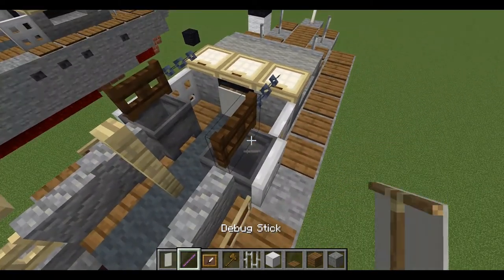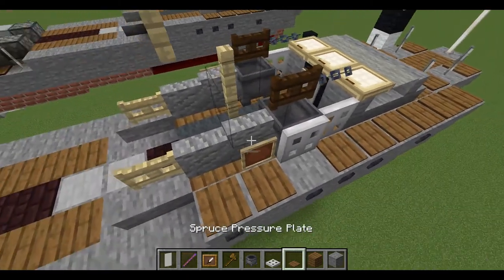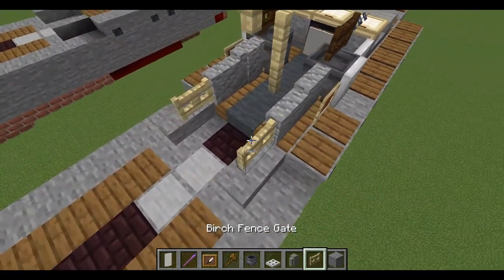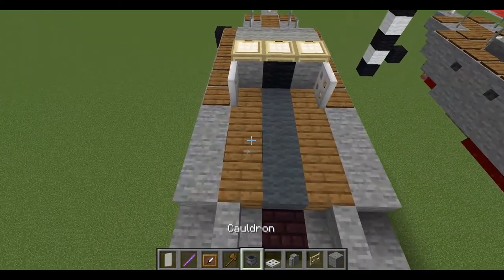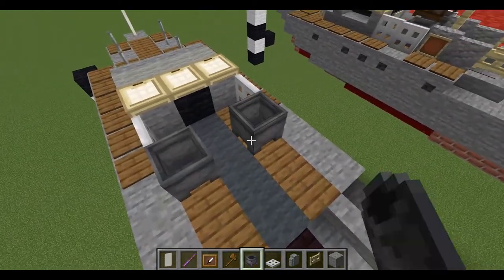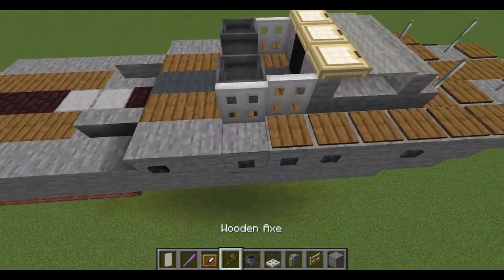We'll do the rigging later. Take some banners and a cauldron near our trap doors. Place down one cauldron to each side behind the trap doors, with an iron bar on the outside, and flip them upwards.